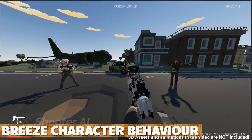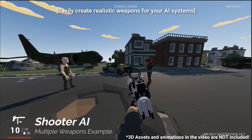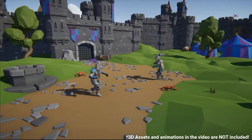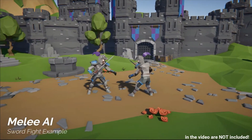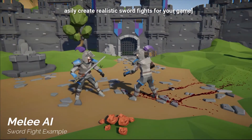Next is Breeze Advanced Character Behavior, a system tool across all pipelines with an easy setup wizard and full guides. It allows you to create character controllers for shooters, melee characters, NPCs or wandering characters, with full inverse kinematic support, waypoints, weapon systems, weapon switching and custom AI behavior.